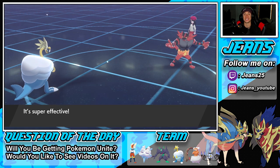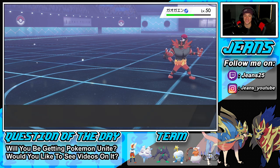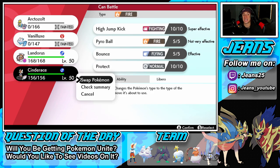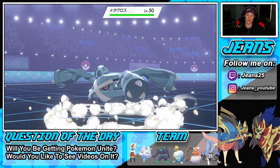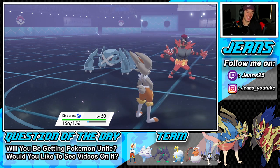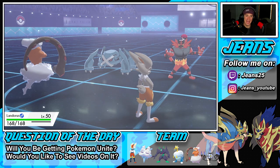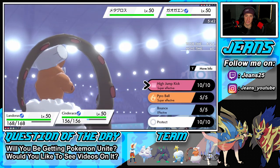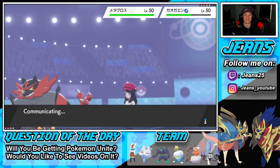Flare Blitz — okay, it KOs Arctozolt. He did his job. We're now bringing out two of our strongest Pokémon — Life Orb Landorus with Sheer Force and Cinderace. He can't go for Intimidate and can't swap out — just wonderful! I'm going to Dynamax Cinderace and take out Incineroar, then Pyro Ball the Metagross — that's the plan. Rough news for him.